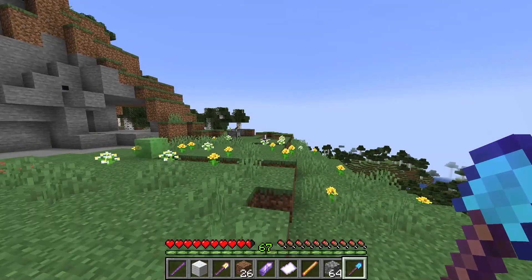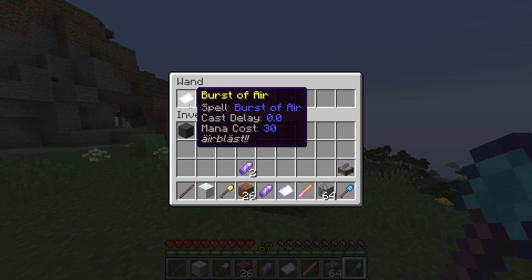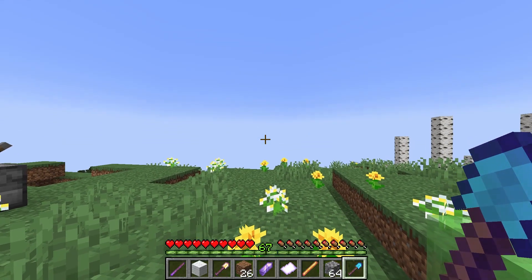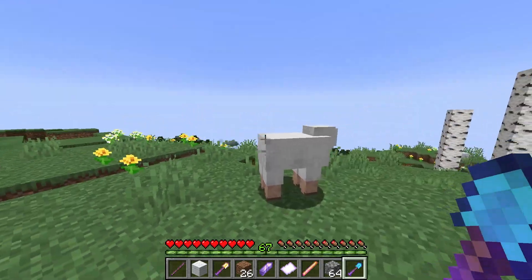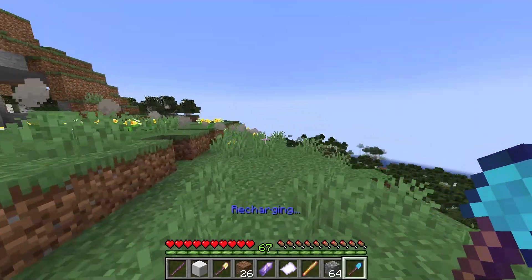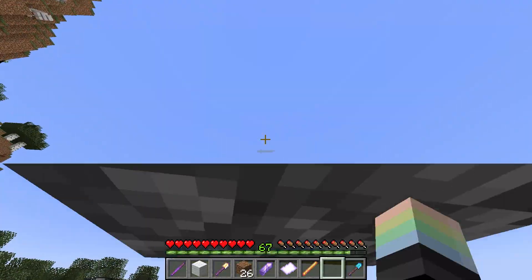Next up, one of my personal favorites: the burst of air — air blast. This spell does no damage and just fires forward a plume of smoke. This air blast, though, does not mess around. It will really send entities flying.